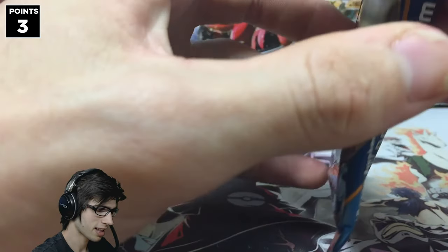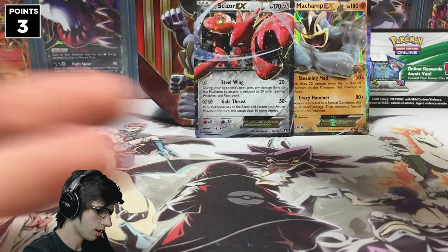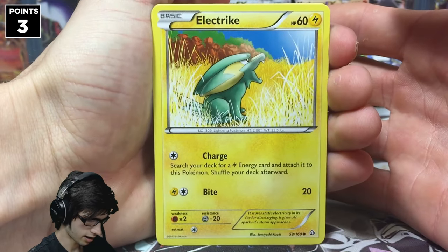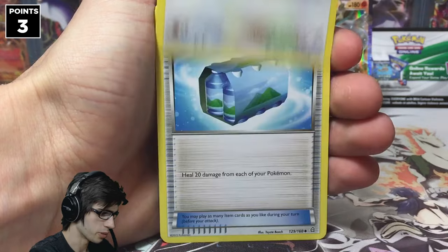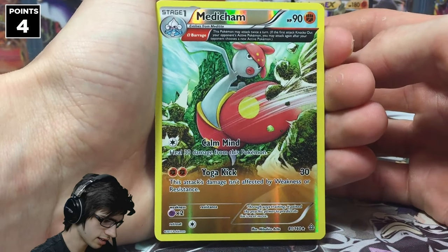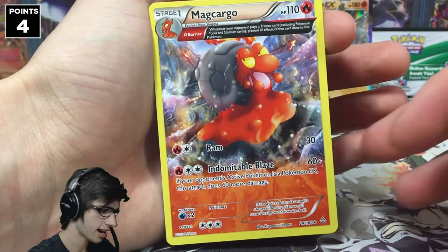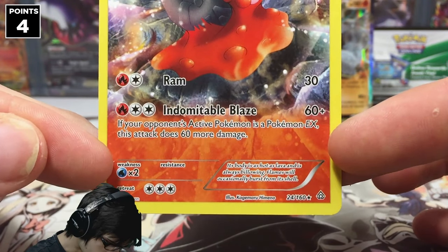We've got Mega Aggron from Primal Clash. In Primal Clash we're going for the Bidoof Ancient Trait Uncommon. There is the code for you guys. We have an Electrode, Phoebe, Skitty, Tropius, Beedrill, Fresh Water Set, Nidoqueen, and Seedra. We did get an Ancient Trait, but this one is a Reverse Rare Medicham — so that's an extra point. And a Magcargo Ancient Trait. We didn't get the Bidoof Ancient Trait — my competitive picks have been pretty bad so far. But we've got Magcargo with 110 HP with Ramp and Indomitable Blaze.